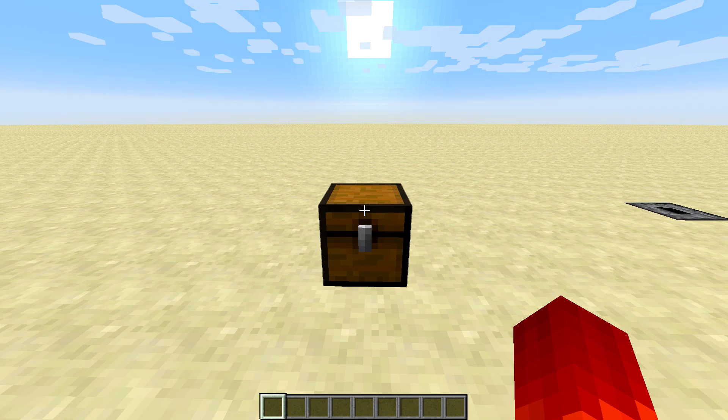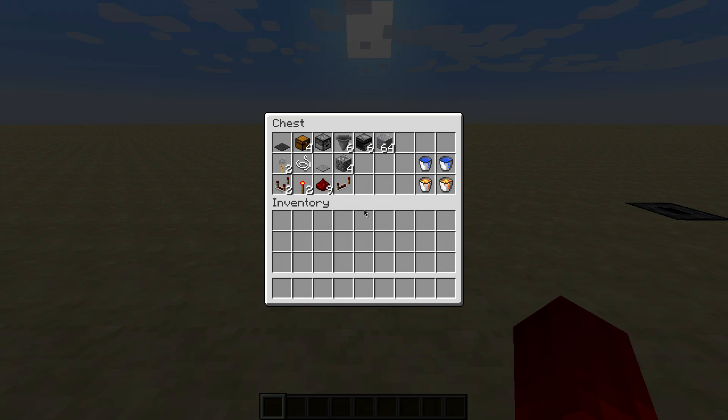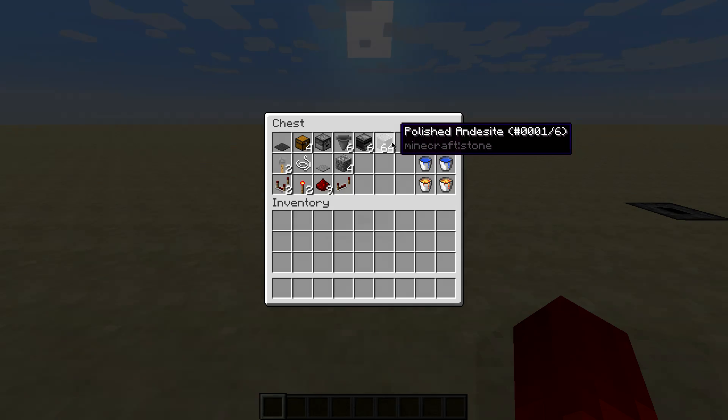Cool. So now you understand how awesome this thing is. Let's take a look at the resources it takes to build it — pretty resource light. Everything that you need will be in this chest with the exception of some solid blocks; it doesn't really matter what you use. Just grab a couple of stacks of solid blocks and you'll be good to go.